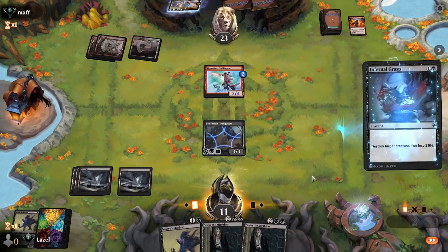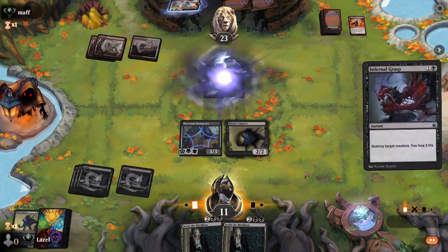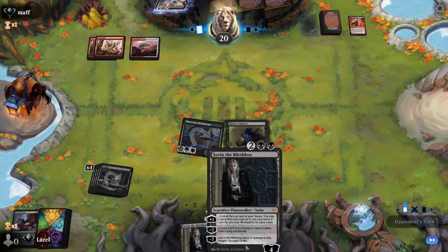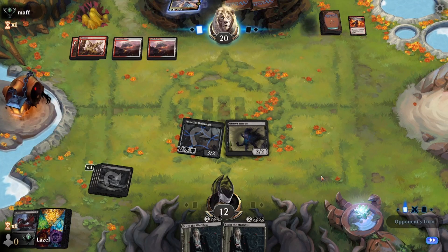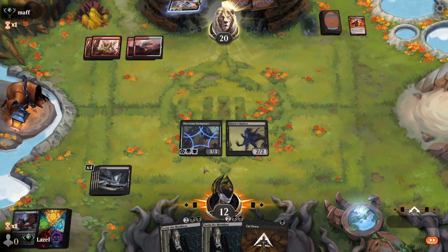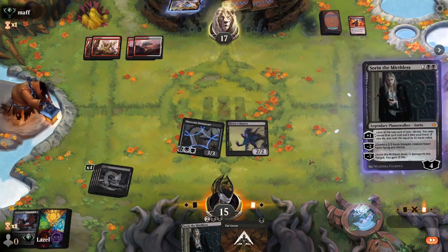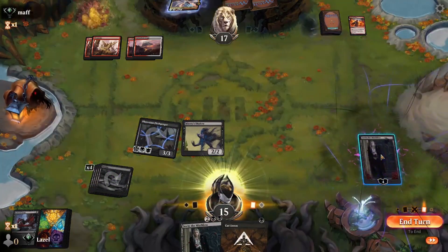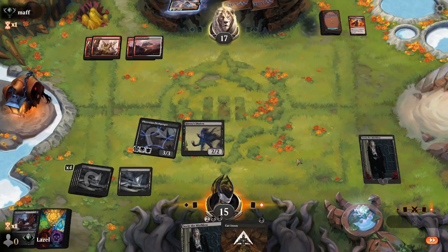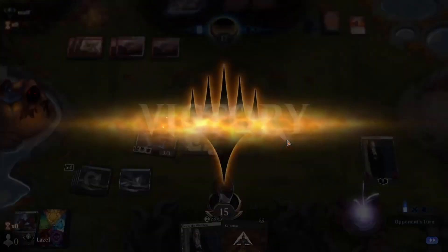Should have played the Shadow first and then Infernal Grasp. Exile - and there we heal for free. Following turns we can generate some value with Sorin. They need another Haste creature and they don't have it. So we will start off attacking with Fleshgorger, healing for free. A land would be super dope - perfect. We have Cut Down available or we can pump our Shadow once. Opponent has seen enough - super dope.